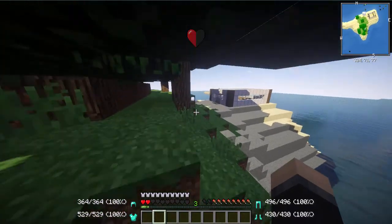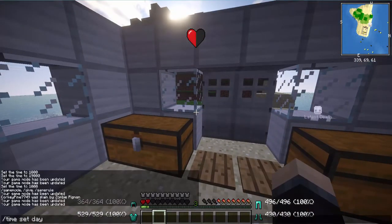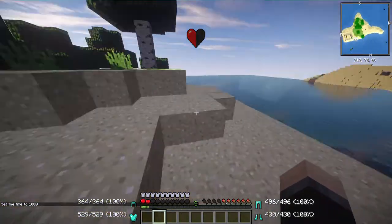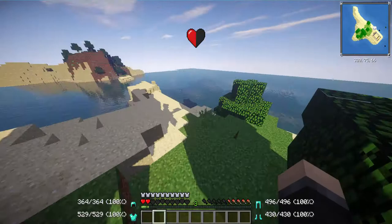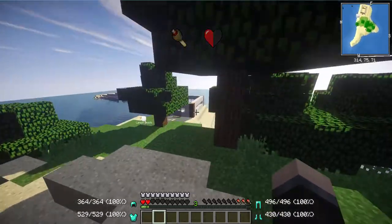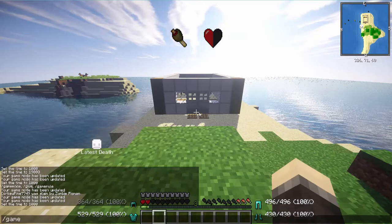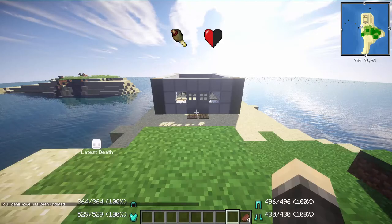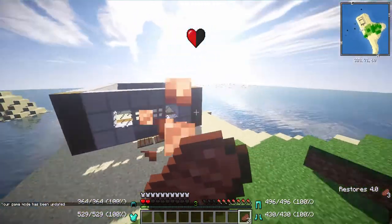There's a similar notification that happens when you're low on hunger. I'm going to jump around to drain my hunger faster. When you get down to about three chicken legs, see - there is now a hunger notification on your screen. I'll grab some steak from the creative menu, head back to gamemode zero, eat it, and then it just goes away whenever you replenish your appetite.